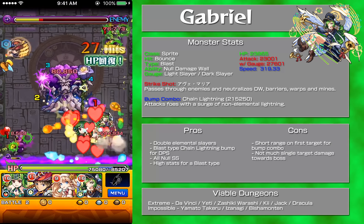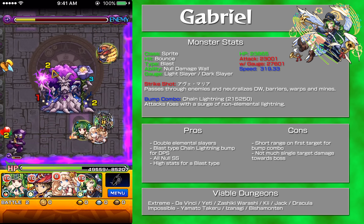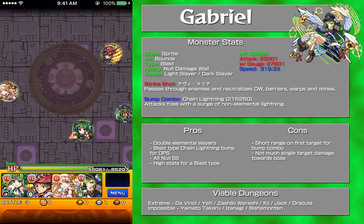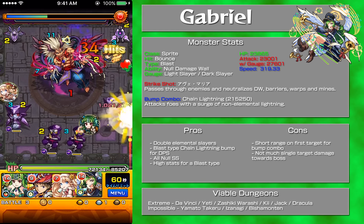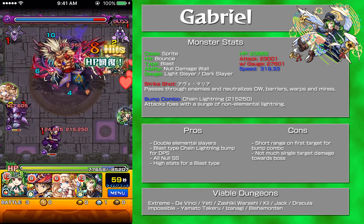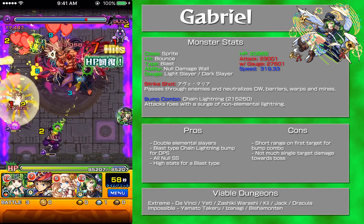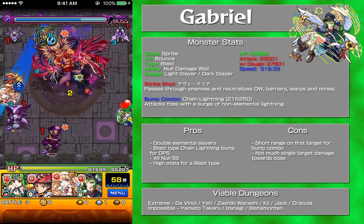What I really think about Gabrielle is that she's like the next Lucifer, quote unquote — because she's an exclusive and she came out on New Year's Day, just like Lucifer did back on New Year's Day 2015. She is very, very powerful: double slayers with a no-grab, no-mobility, no-damage wall, and a very powerful bomb combo. Her gauge shot is relatively powerful as well.